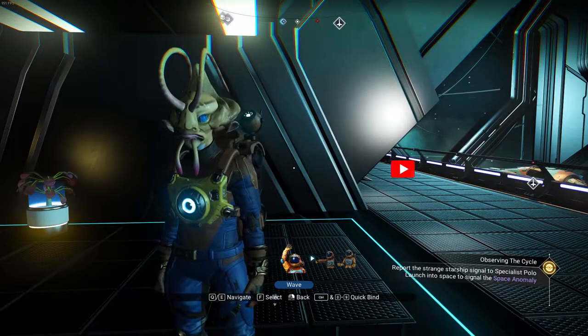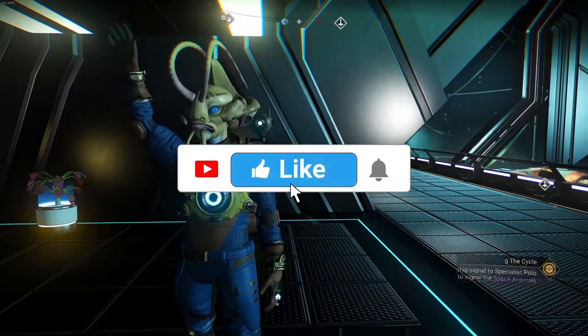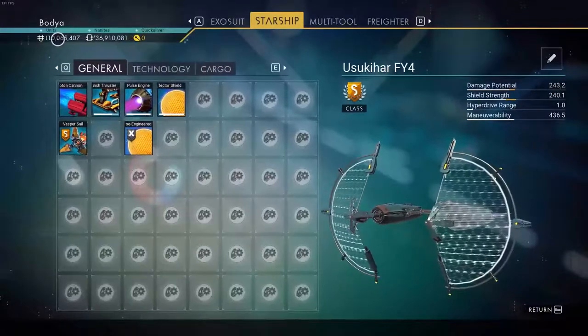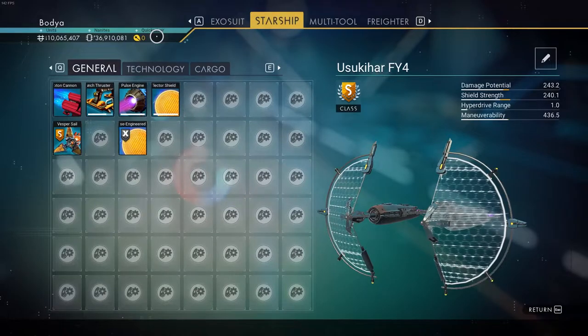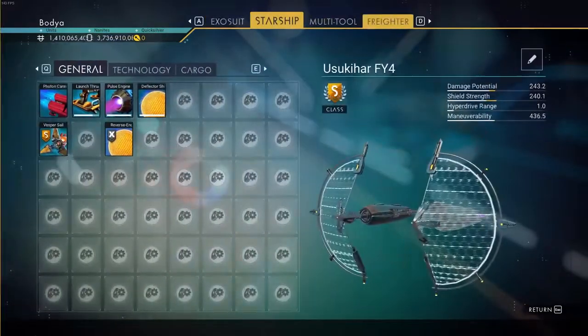Hey guys, welcome to Professor Gaming. Here we are again in No Man's Sky. I just posted a video about how to get unlimited nanites and unlimited units. By the way, it works the same way for quicksilver — just go do a quicksilver mission and it will work. But here we are in the expedition.